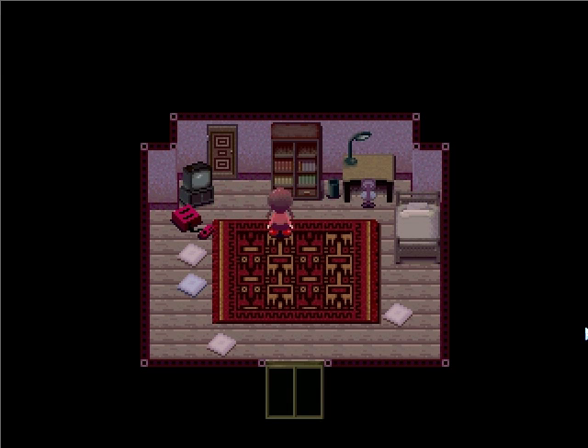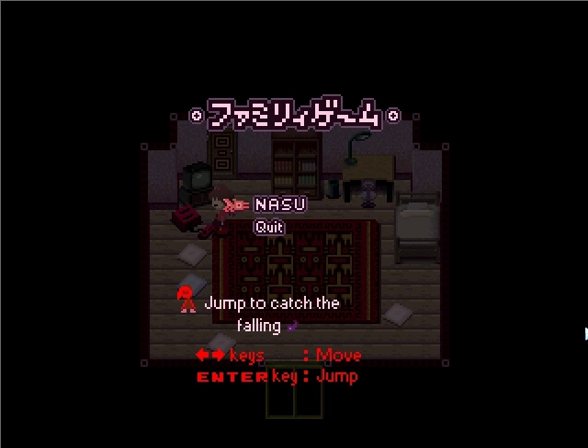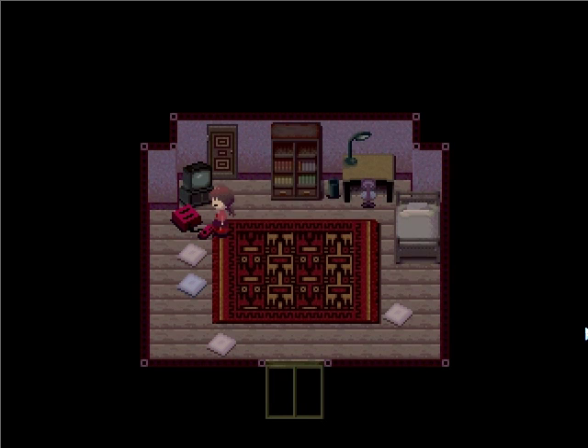Basically most of the things in the world are interactive to a point. She won't go outside her door unless she's in the dream world. You can turn on your TV, and there's a game you can play right here called Nasu, but I don't want to play it — maybe I'll show it to you another time. And this is where you'd put all your stuff into your journal if you wanted to.